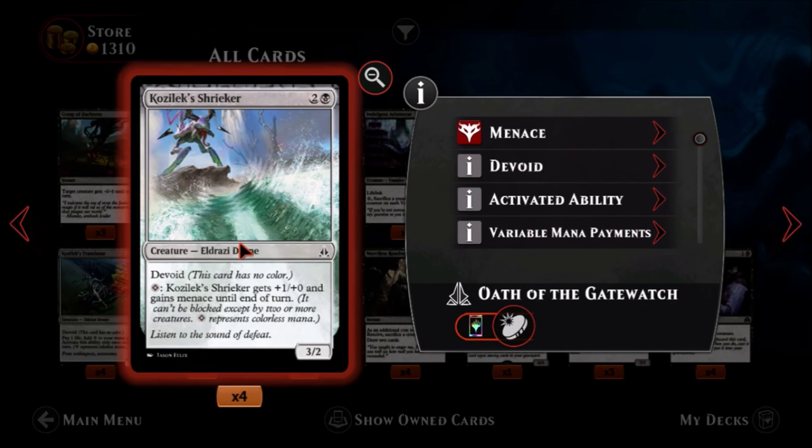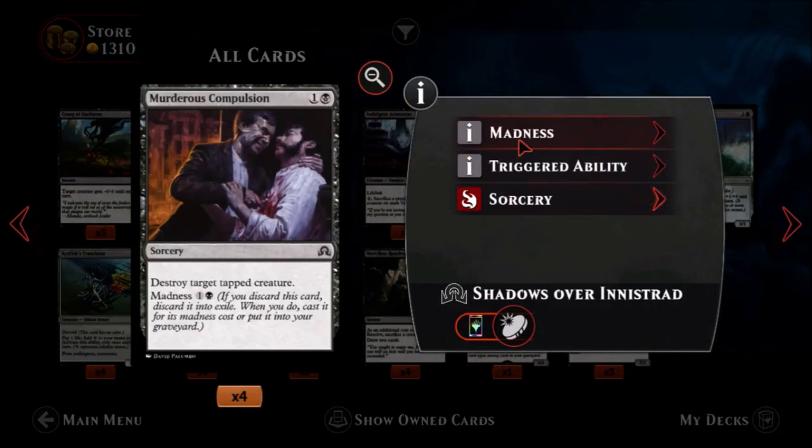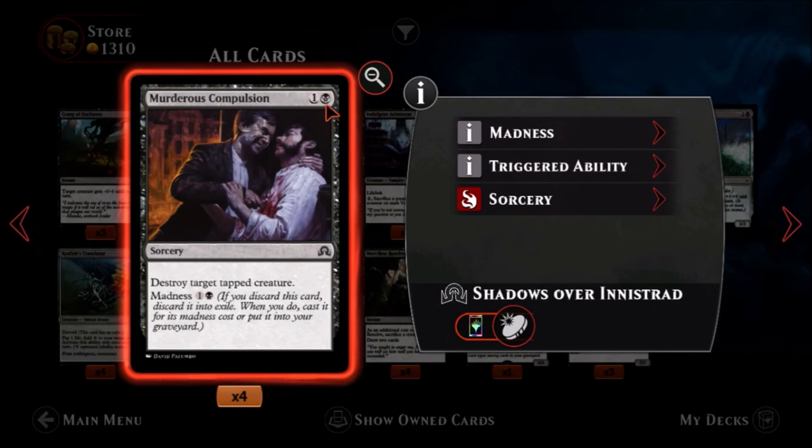Kozilek's Shrieker — one black, two colorless, a common Eldrazi drone. It's a three-two for three mana — not bad. For one specifically colorless mana, Kozilek's Shrieker gets plus one plus zero and gains menace until end of turn. A four-two with menace is kind of nice. You play it one turn and attack the next. Not bad — a four-two with menace for effectively four mana. I think you're going to see this guy get some action.